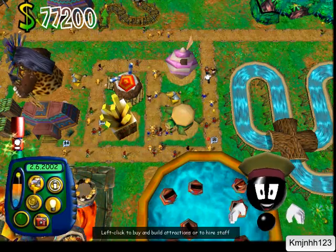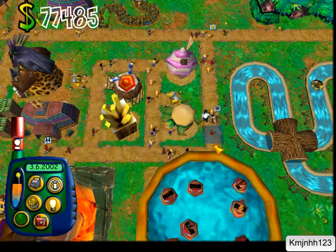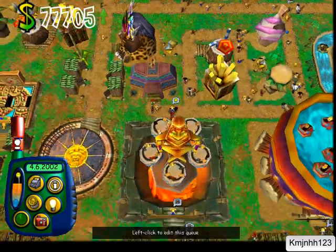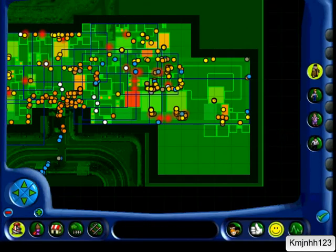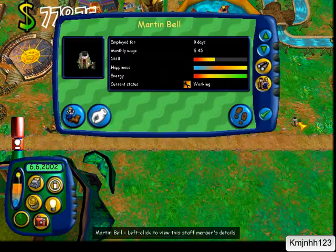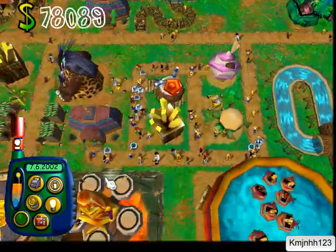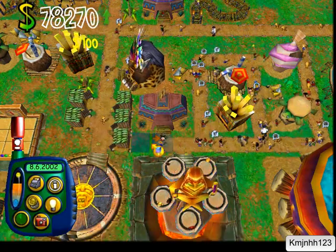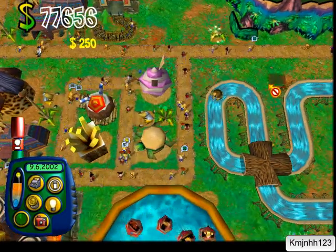Oh my god, seriously — these guys do not shut up. Look at all the people, there's tons of people on that ride and that ride! Is there someone patrolling that area for cleanliness? One person — we need someone else for that area. Set them to patrol that area. Oh my god, look at the map — people! And I need to put cameras everywhere because these guys seem to be going nuts.